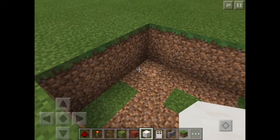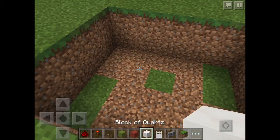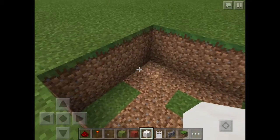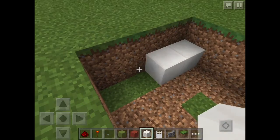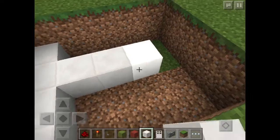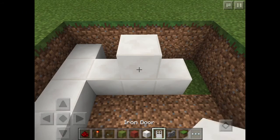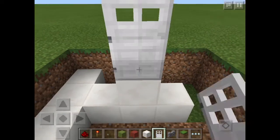Okay, so now what you're going to do is get any block of choice — I just got a block of quartz — put 4 blocks right here. And then extend this by 3 blocks right here, and then place 1 block up, and this is where your door is going to be.